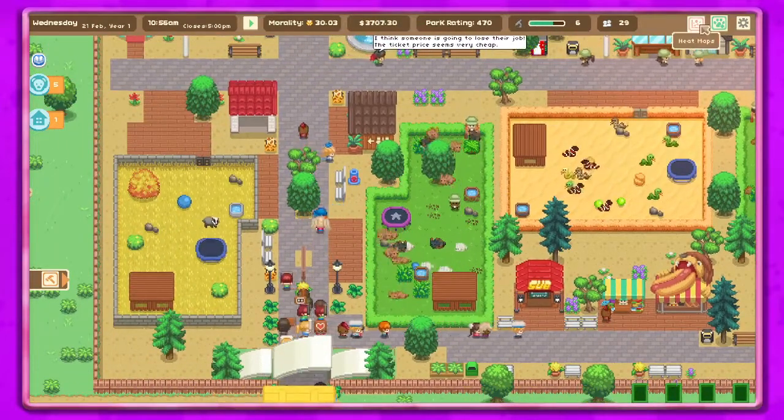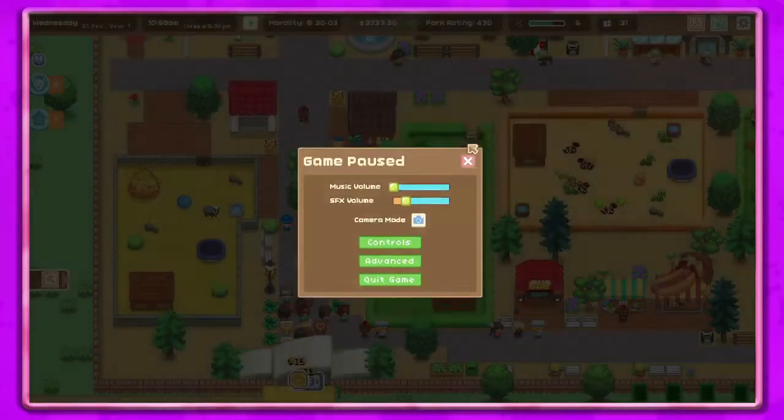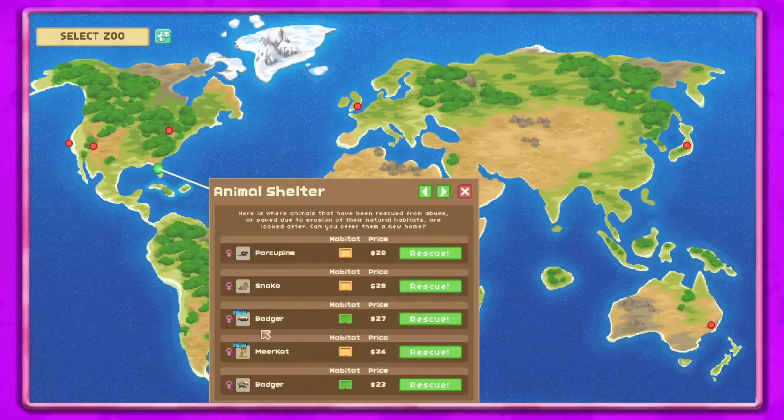We got six morality points — that's not a lot. Let's go to our world map. We don't have any trades. Let's see what we got in the animal shelter. We got meerkats — cool! Let's go ahead and rescue the meerkat and the new badger.